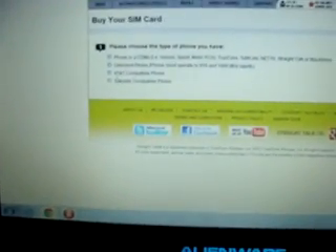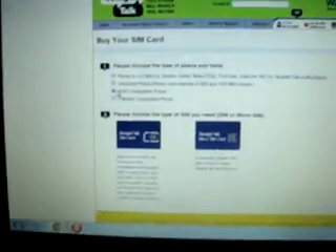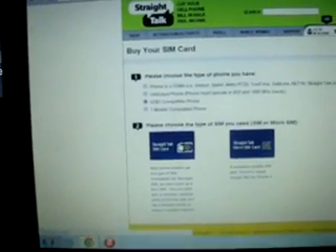There's options: your phone is CDMA, which lists off unlocked phone, AT&T, or T-Mobile. In this case I'm going to click AT&T. This is Mini, this is Micro — in my case mine is Mini, so I'm going to go there.